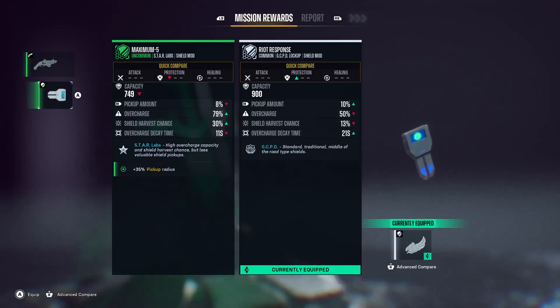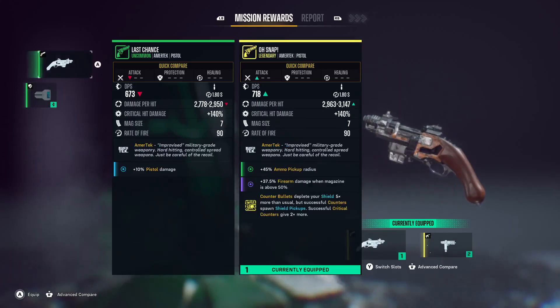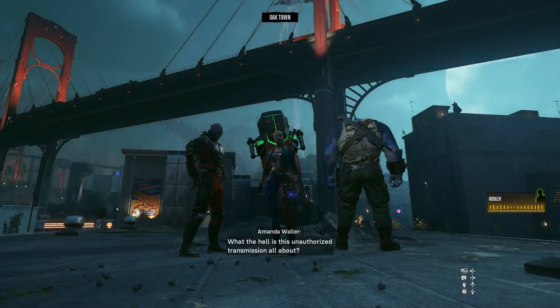It protects more — the one that I have, yeah, it protects more. Shield Harvest Chance lower though. I'll try it — we'll see how this goes. I have both of them equipped; you can have both at once. I'm okay with the gun I have, I think. What the hell is this unauthorized transmission all about?